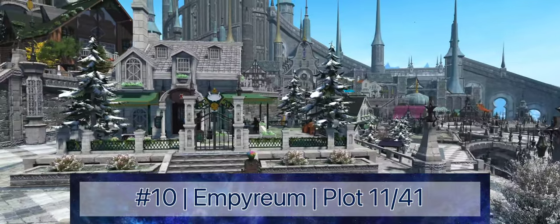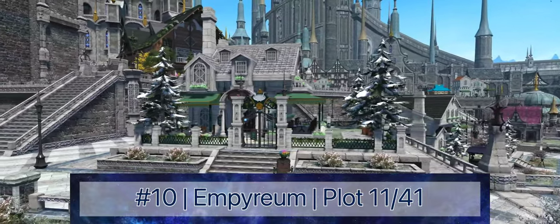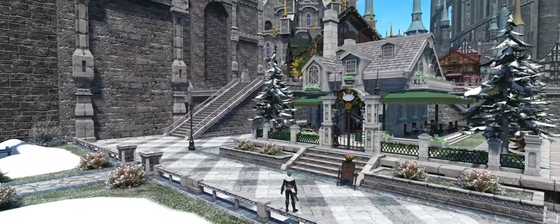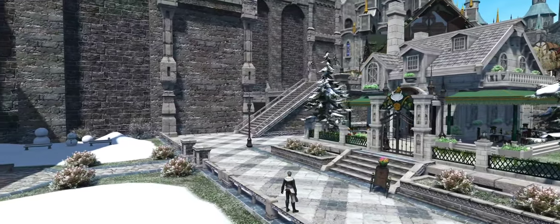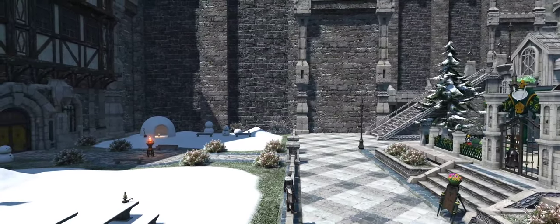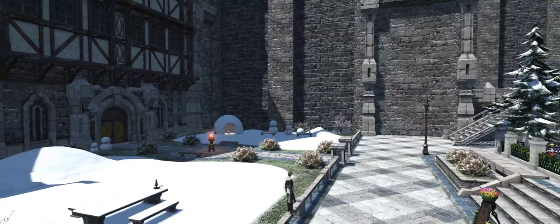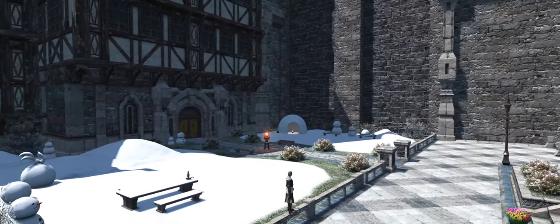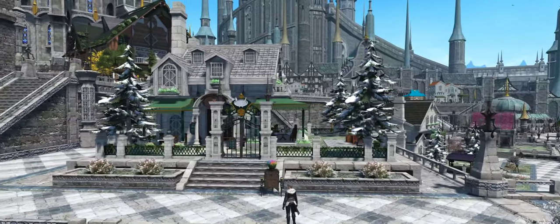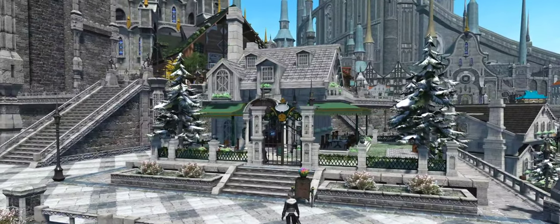Breaking into the top 10 is Plot 11 in Imperium, with a market board directly up the stairs, the perfect blend of privacy and urbanism, and a public park immediately outside your front door. This is one of the best small plots in the game and a well-deserved top 10 overall. It's also my plot, and the only way I would ever move is if I had the chance to upgrade to a plot further up on this list.